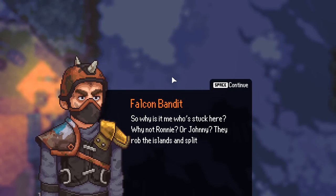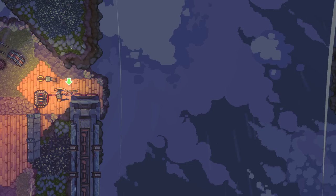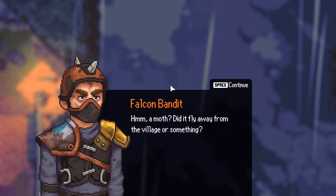In-game NPC dialogue plays out: a guard complains about being stuck guarding while Ronnie and Johnny robbed the islands and split the loot, getting nothing. Another NPC mentions a moth flying away from the village, and that Kane ordered all postal moths to be killed.